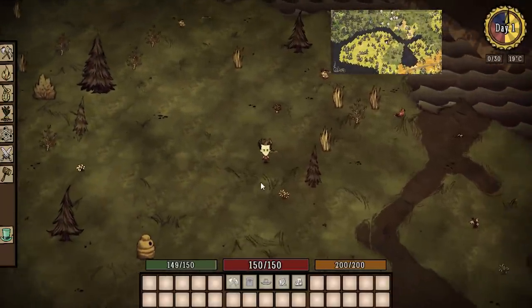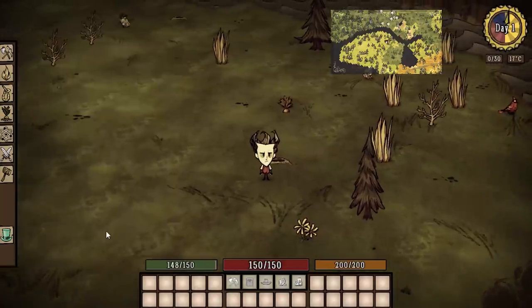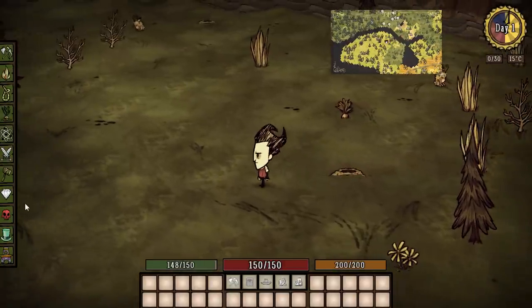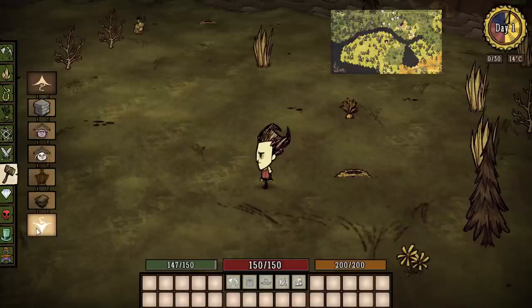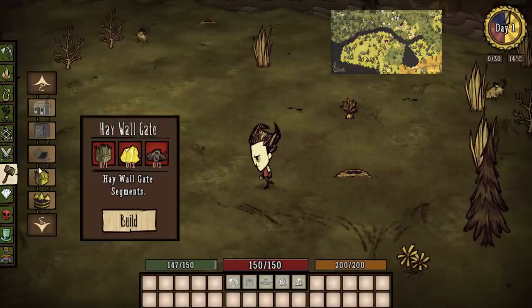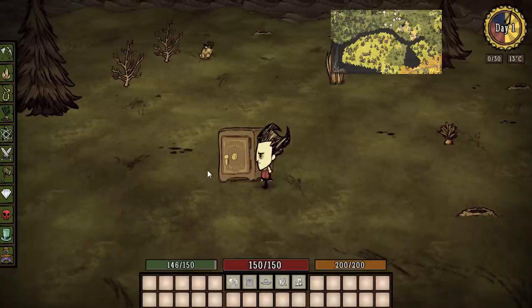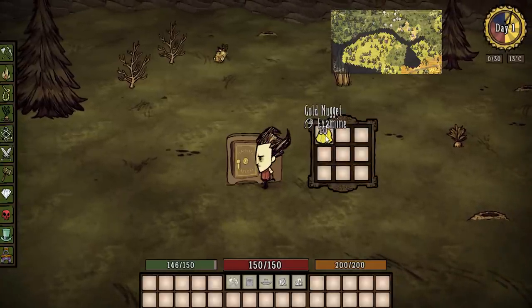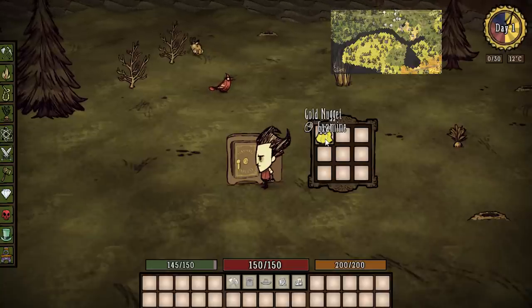I'm going to cheat and hopefully this will work. If I enable everything and go to the structures tab, there should be a safe at the bottom. There it is! I spawned it in — look at that, we got 10 gold nuggets, the exact same 10 gold nuggets that we stored in the other game. That is pretty freaking cool!